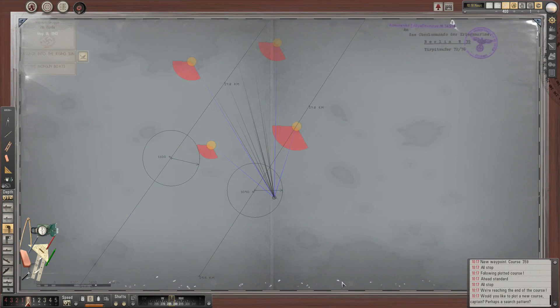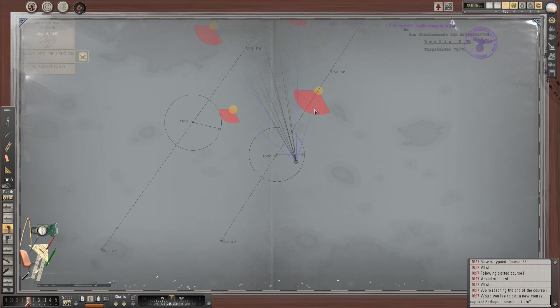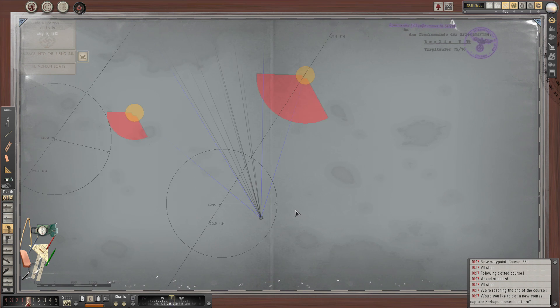Welcome back. We're getting to the meat of the situation now. You can see clearly the four destroyers. This one bizarrely has the largest active sonar it would seem — that seems a little suspicious. Maybe it's just the way we're detecting it. I'm sure there's a good reason for it.